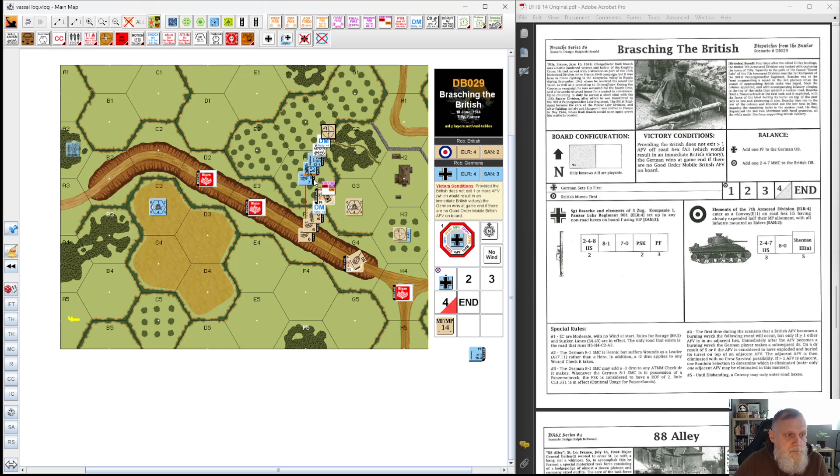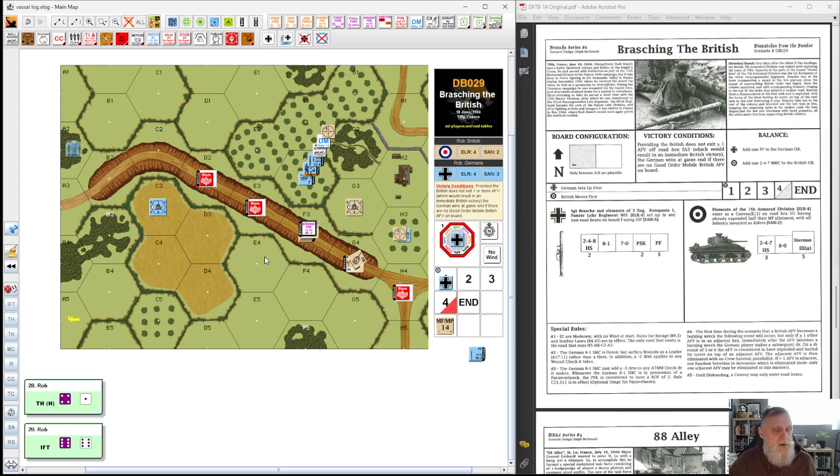Now we fire the main cannon: plus two for the wall, minus two for range, plus one buttoned up — need a 7 or less to hit. We hit! On the 12 table we got a 7, which is a 1 morale check — our hero is fine, the half squad is broken. Considering intensive fire: we have minus one for acquisition, minus two for range, against plus two for the wall, plus one for buttoned up — all cancels out — then add plus two for intensive fire, so I need a 6 or less. I hit with my second shot but — dud round. Bad luck for the British.